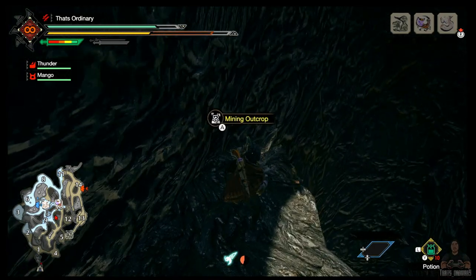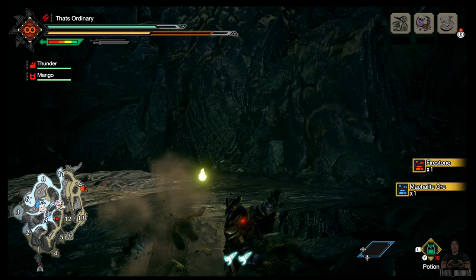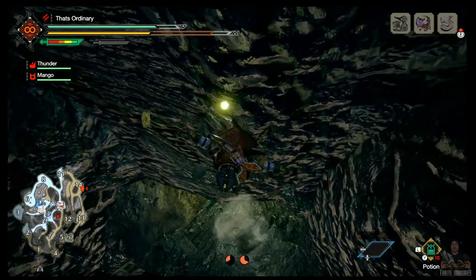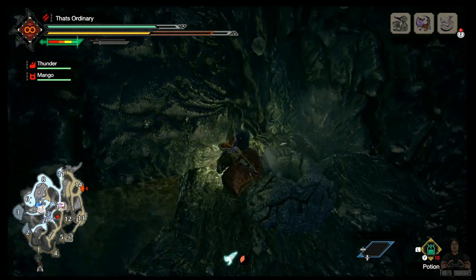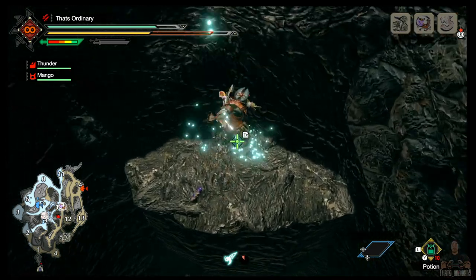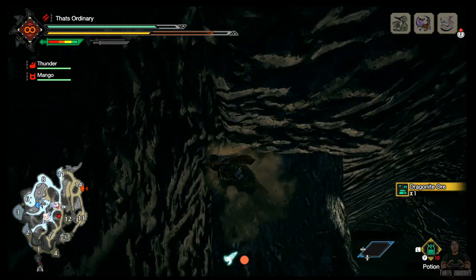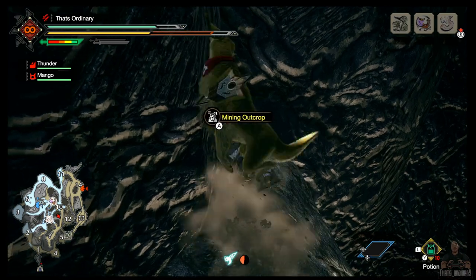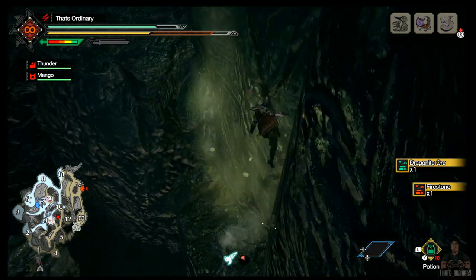Come down to this first mining outcrop here, then drop down. This can be a little bit tricky actually, but once you get the hang of it, it'll be all right. Catch the updraft — there it is. You can grab the rock lizard and get a dragonite — nice. Then off this edge here for the next mine. That's the first two of this route done, and then we catch this guiser back up to the top.